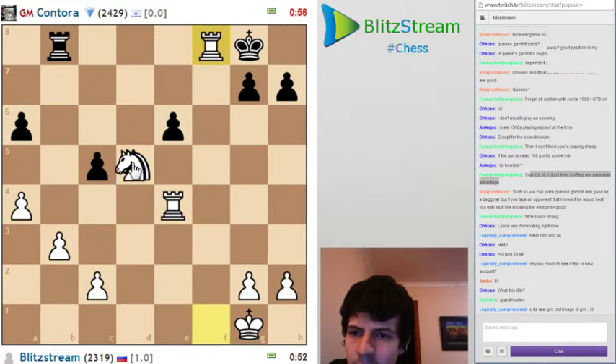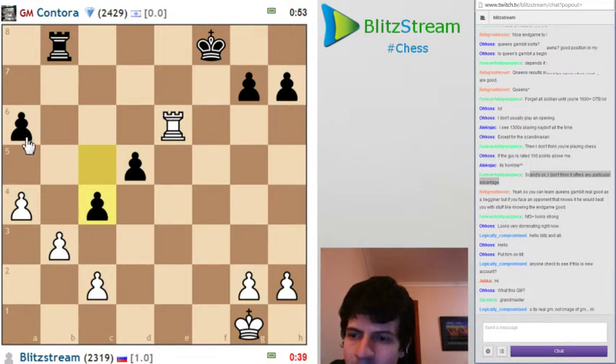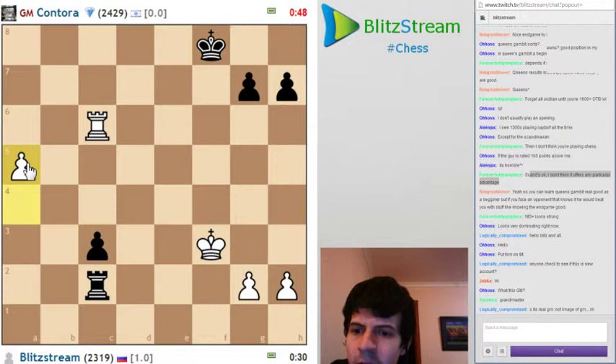Take on f8 - he takes with the king. So far so good. Take and rook e6. If I take on a6 it will be a draw. Take on a6, take on a6. Okay - this should be a draw. Yeah, it's a draw.